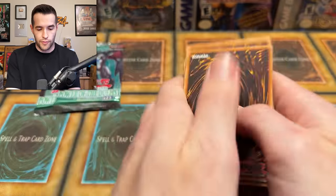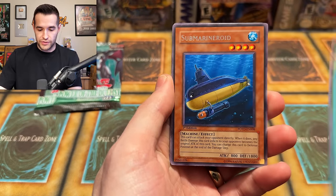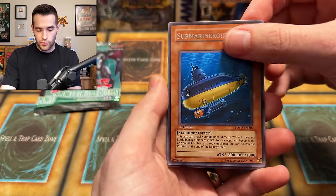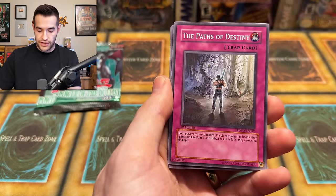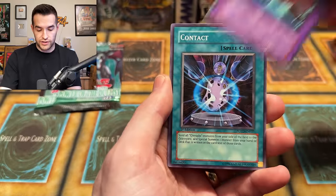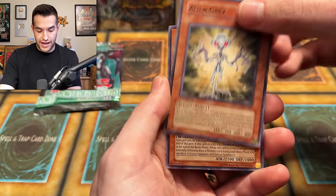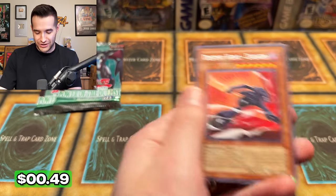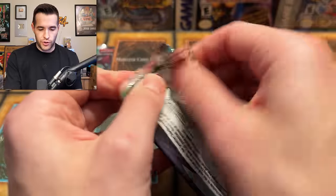More rares — Future Fusion, Super Charge. We're going to get another ulti right here! Dark City. We have the Submarine Roid — we've now pulled two of these in ulti. I would like to pull the Future Fusion. We have Paths of Destiny, Ambulance Rescue Roid, Contact, Alien Gray, and a Destiny Hero Dasher. If this was back when that was a $20 rare, we'd have three of those right now — we still have three, they're just worth a dollar, not 20.